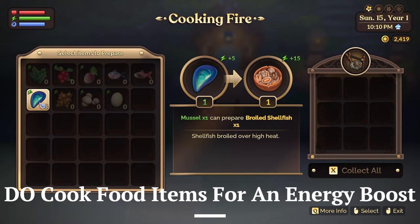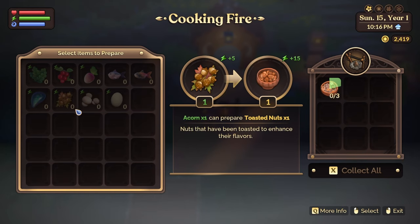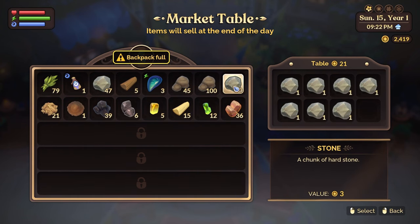Number two: do remember to cook items such as fish, mussels, huckleberries, arugula, turnips, etc. to raise the amount of energy that they can give you. Don't sell every single forageable and food ingredient that you find — while you may need the money, this is not the route to go as you'll likely need those items later on in the game.